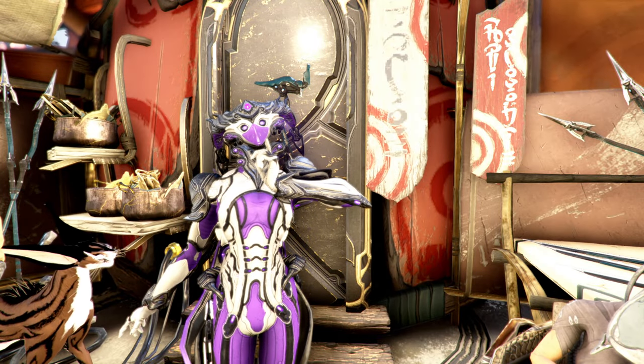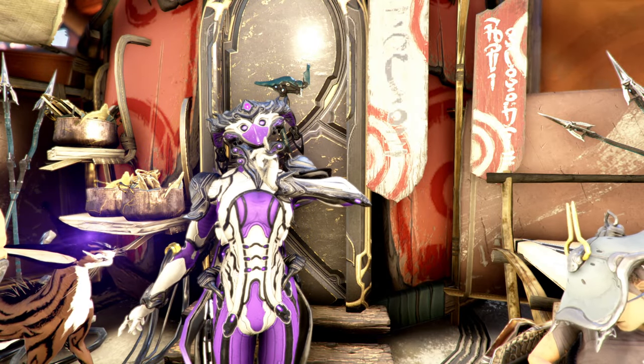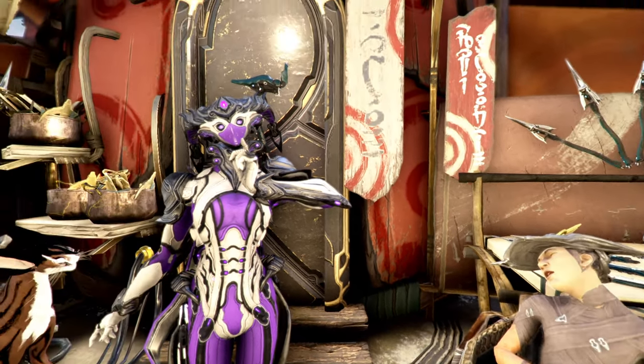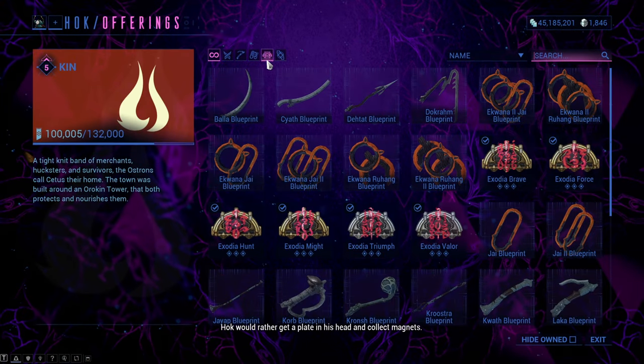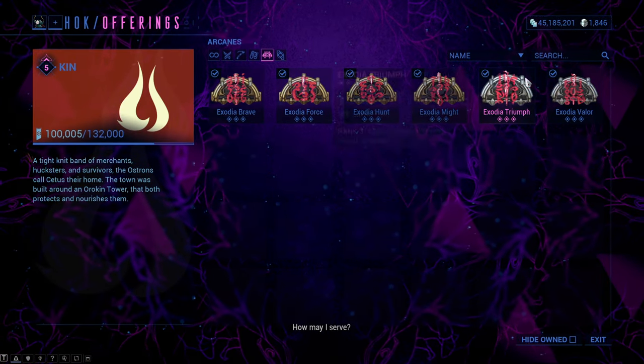Hello everyone, my name is Quad and this is just a very quick video that will cover all the arcanes you can get on your Zaw — the Exodia arcanes. You can get 6 out of 8 Exodia arcanes from Hawk, the weapon dealer on Cetus.